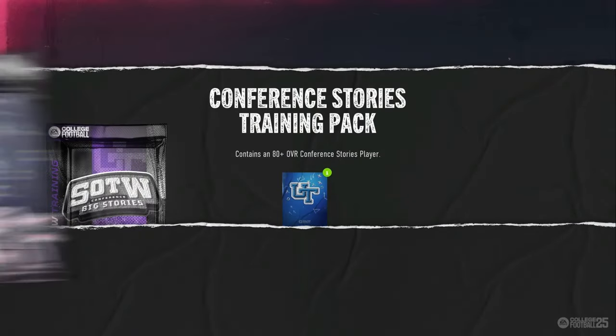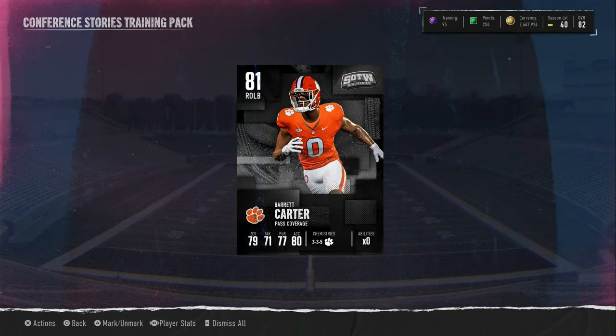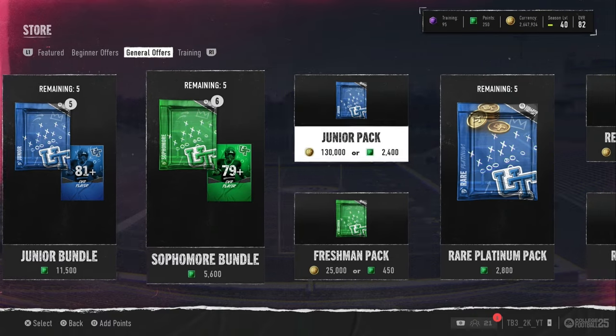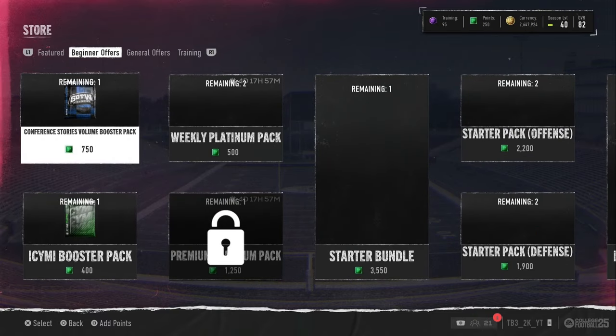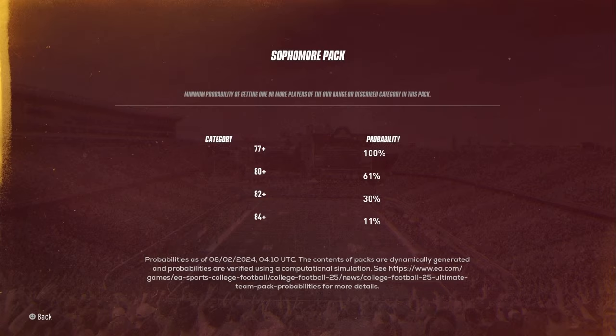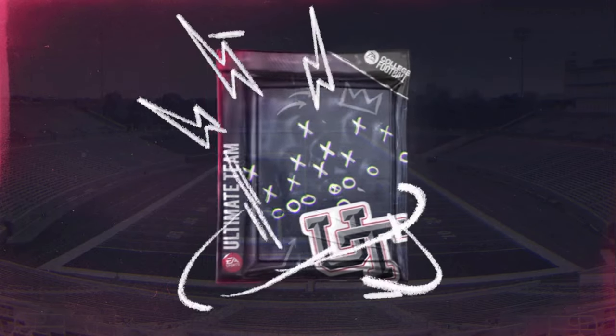In our last pack of the day — will we pull anything? The answer is no — an 81 overall blue. Sadly we definitely didn't make our coins back. Just for fun, we're going to open a sophomore pack. I've never seen anyone open a sophomore pack before honestly. Let's open one to end it off.